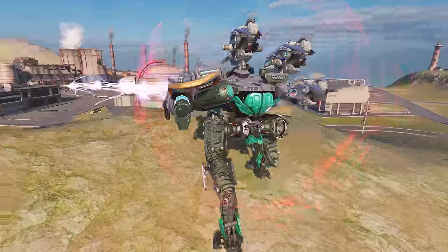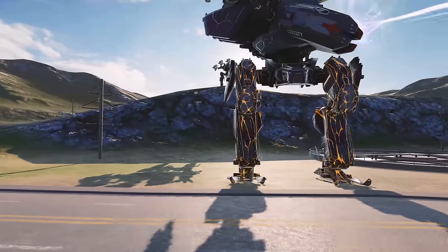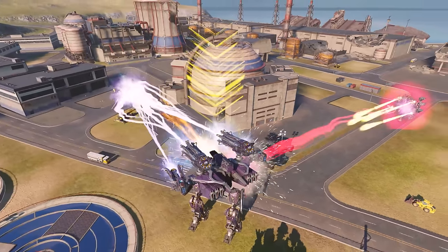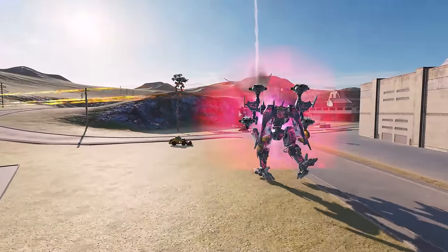Pathfinder is a robot that makes the most out of this. It marks targets for additional damage and pins them in place. When a marked robot is destroyed, everyone who contributed to the takedown receives a boost. This includes the robot that scored the kill, everyone who scored an assist, and the Pathfinder itself.